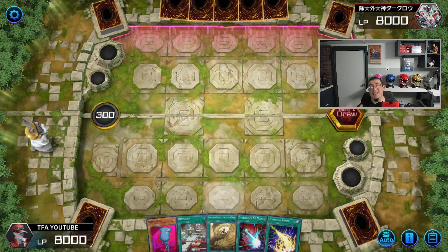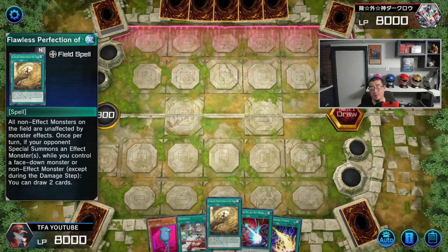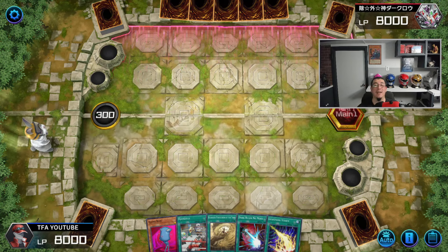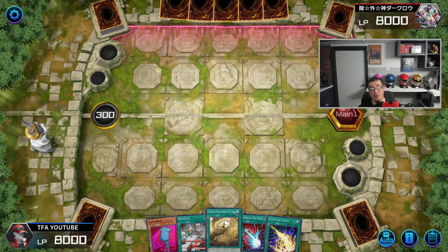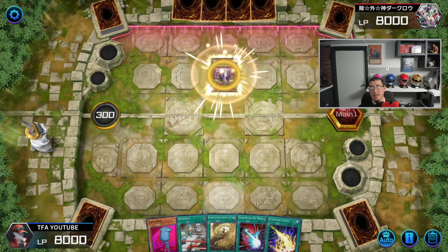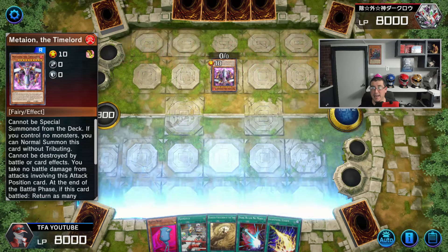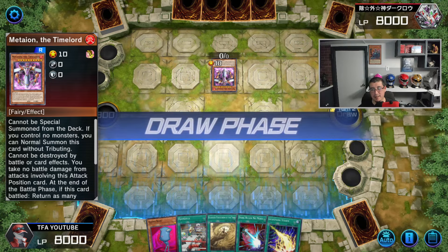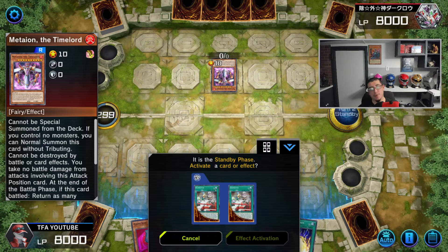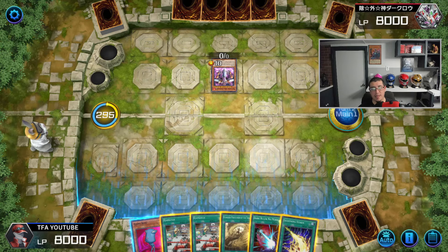Guys, look at this hand — Ojama Blue, Ojama Match. We have Flawless Perfection of the Tenyi or whatever, we have Dark Ruler No More and Lightning Storm. This is a very ideal going second hand. If they just pass turn because we chose to go second, we'll set Ojama Blue, play Flawless Protection of the Tenyi, and depending on what we draw, set Ojama Match. But we're playing Time Lords — this is bad. A zero attack versus zero attack is not the best thing. Luckily we have Dark Ruler, so we could just run over it. We could also Lightning Storm it, but we might want to save the Lightning Storm.